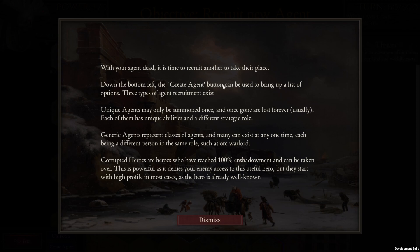If your agent is dead, it's time to recruit a new one. Down at the bottom left the create agent button brings up a list of options. Three types of agent recruitment exist: unique agents may only be summoned once and once gone are gone forever. Generic agents represent classes where many can exist — each being a different person in the same role, like an orc warlord. Corrupted heroes are heroes who have reached 100% enshadowment and can be taken over, though they start with high profile.